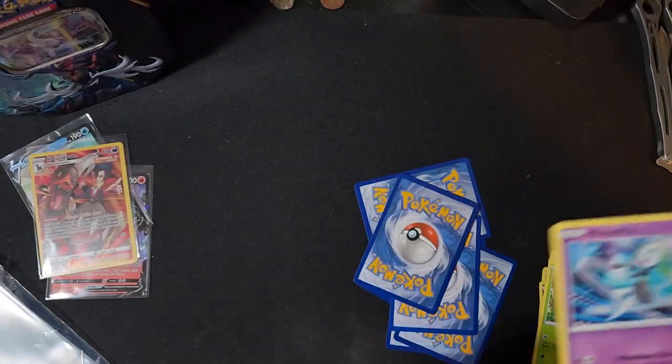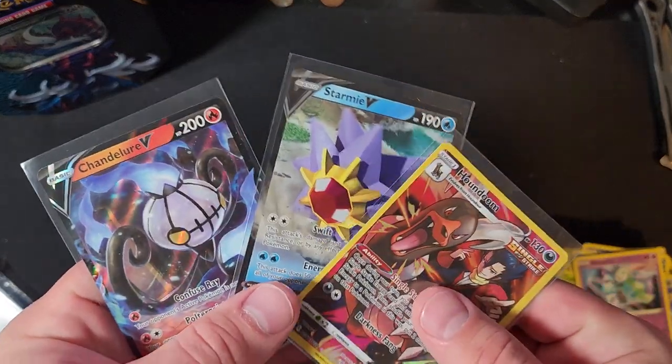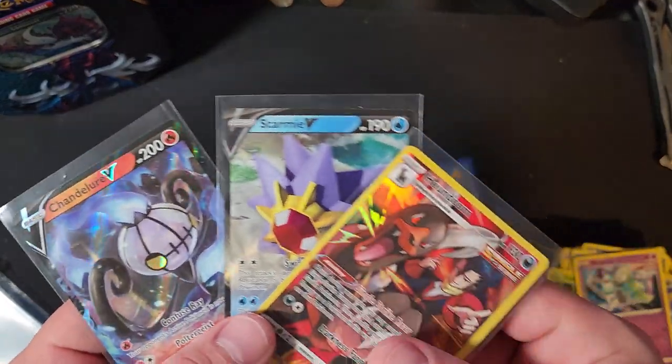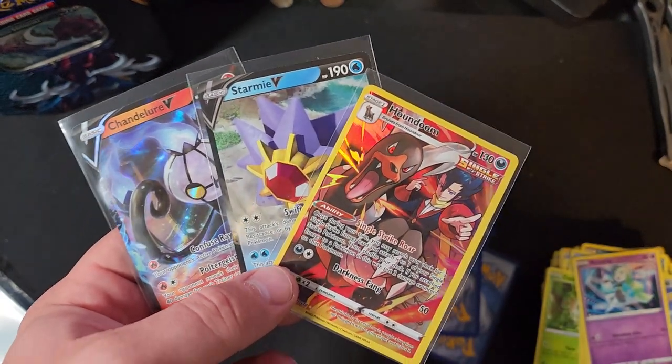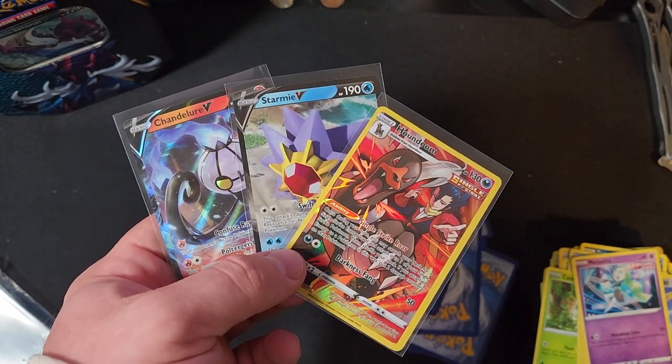All right guys, we got three pulls out of eight packs — not bad! Chandelure V, Starmie V, and Trainer Gallery Houndoom. Drop a like on the video, comment, share and subscribe, and I will see you next time — later!